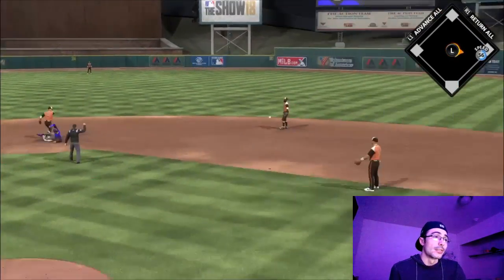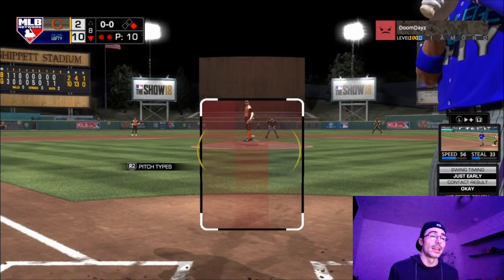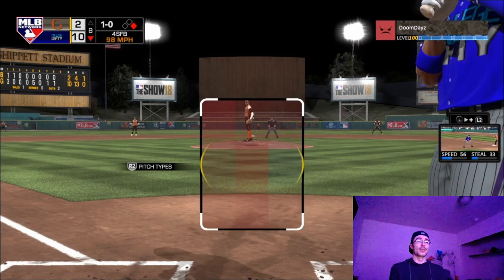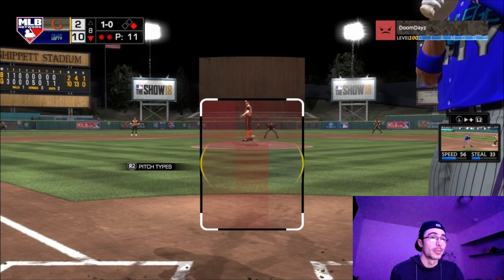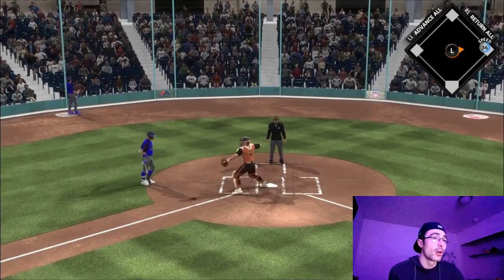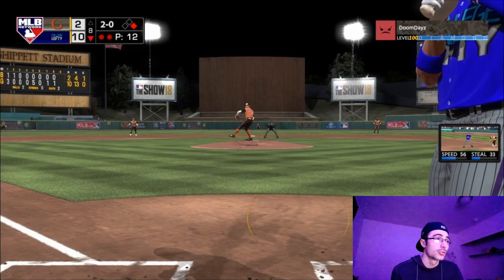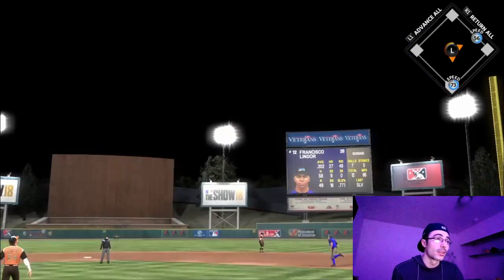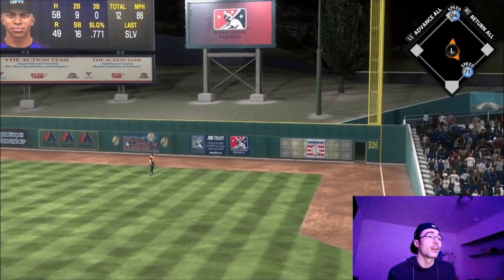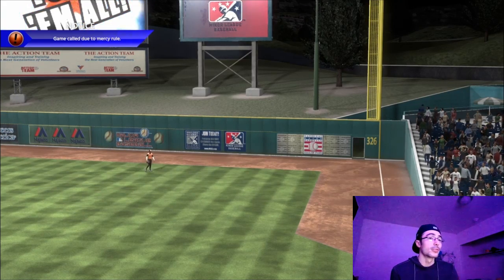Ted Williams hits into a possible double play but beats it out because of that glitch swing - he gets out of the box so fast. Fastest 56-speed player I've ever seen. Stan Musial hits that double play every single time. Now Lindor is up - he throws a slurve low in the zone. I'm looking for a fastball up and in or a slurve low. He throws the fastball up and inside and I hit the two-run shot with Francisco Lindor - his second home run of the game. That could trigger a mercy rule!